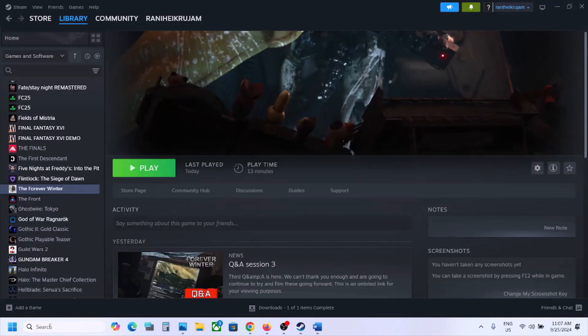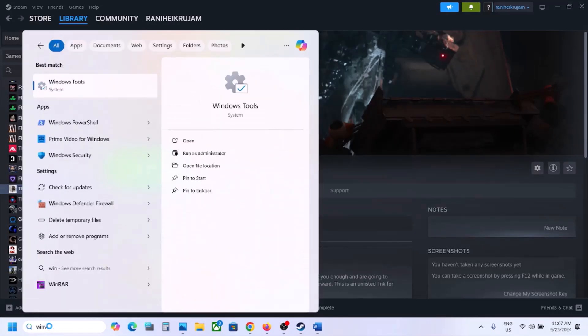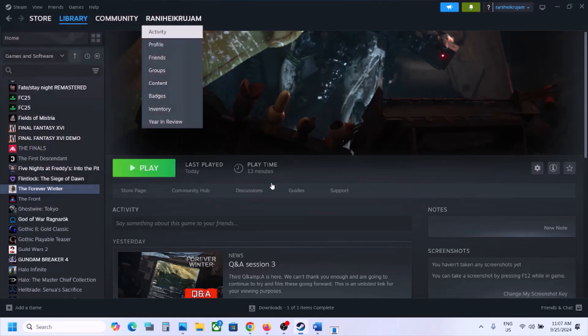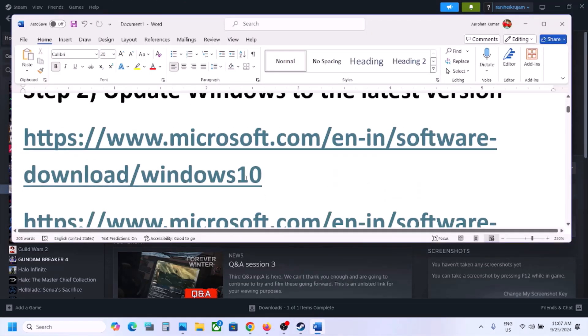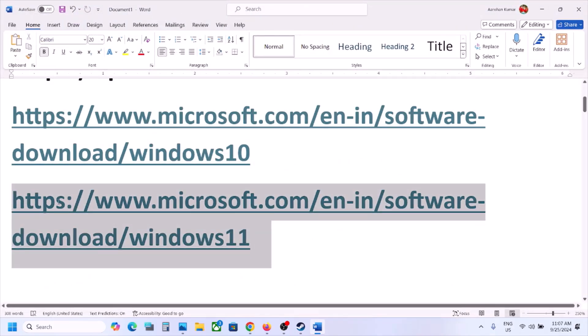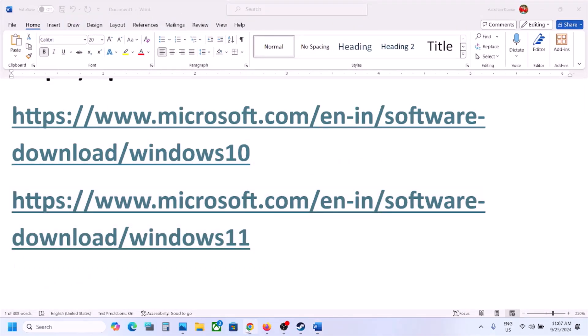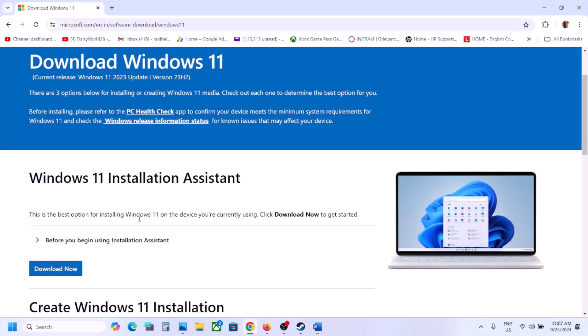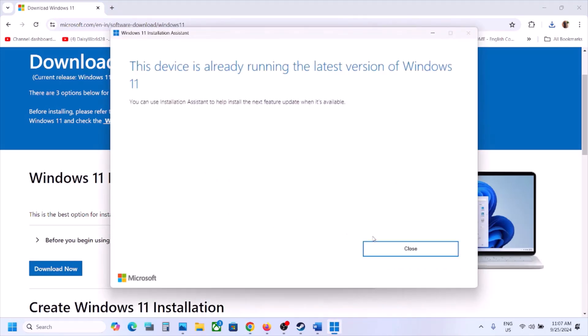Windows 11 users, make sure that you update your Windows to the latest version — right now the version is 23H2. You can copy the link provided in the video description, open it in a browser, and it will take you to the Microsoft website. Click on Windows 11 Installation Assistant, click Download Now, run the exe file, click Yes to allow, and let the update complete. If there is any update option, click Install, then restart your computer.